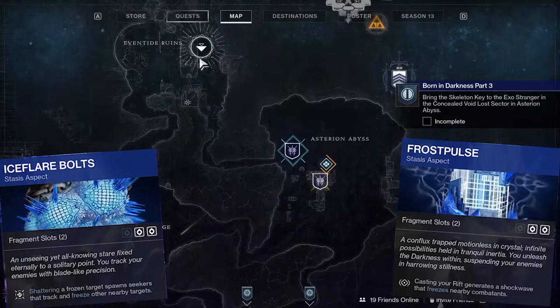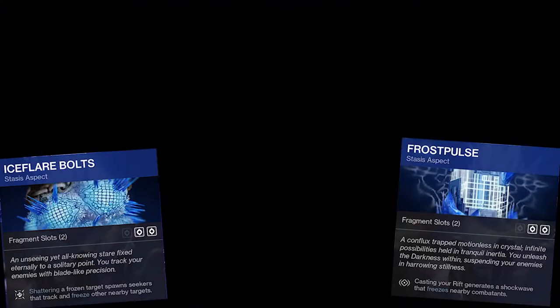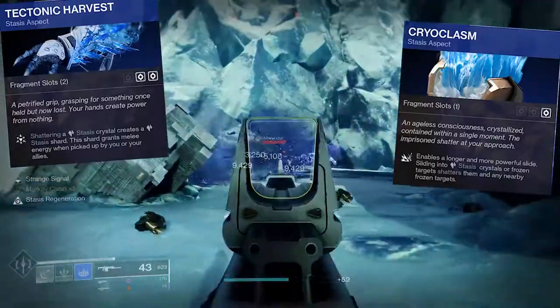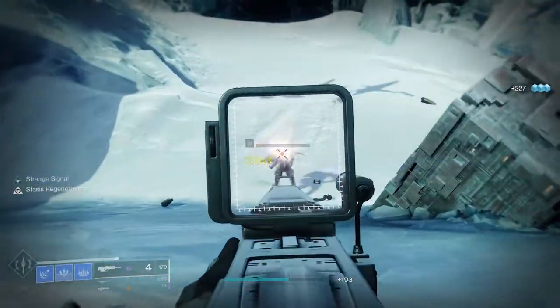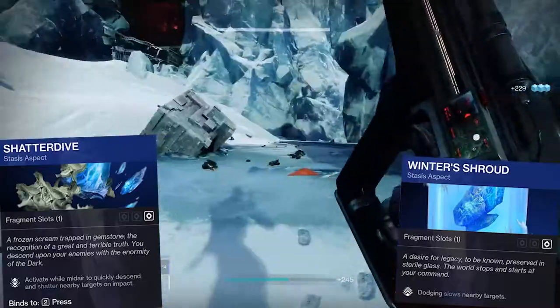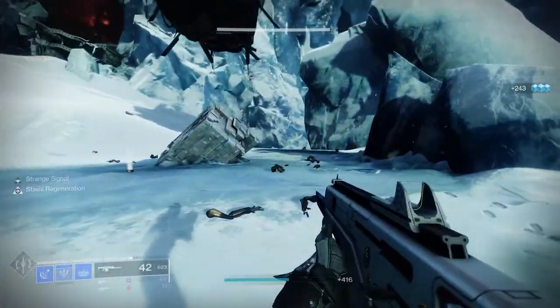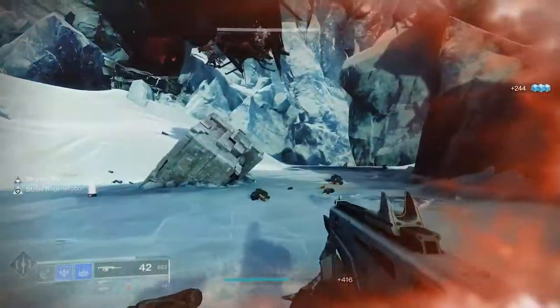The warlock gets access to 4 fragment slots from the 2 aspects they currently have in the game. The titan can get up to 3 fragment slots, and the hunter can gain 2 currently, but that may have changed with the new ones. Now we will quickly cover all the fragments and their effects.